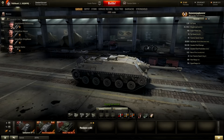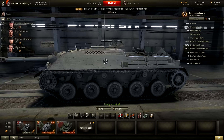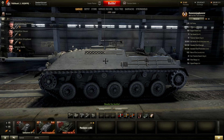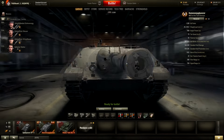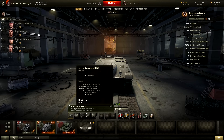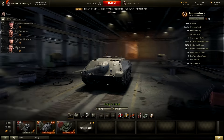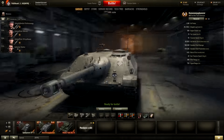It looks very similar to the E25 from the profile. Of course it's bigger and it's one tier above. But still, it's not as big as the other German tank destroyers like the Jagdpanther or the Ferdinand. It's more like the RHM with a very small profile and no armor at all — that's one of its specialities. It has a 90mm Rheinmetall DM1 gun which fires 9.52 rounds per minute, with average penetration of 212mm AP, 250 with HEAT rounds, and 102 with HE rounds.